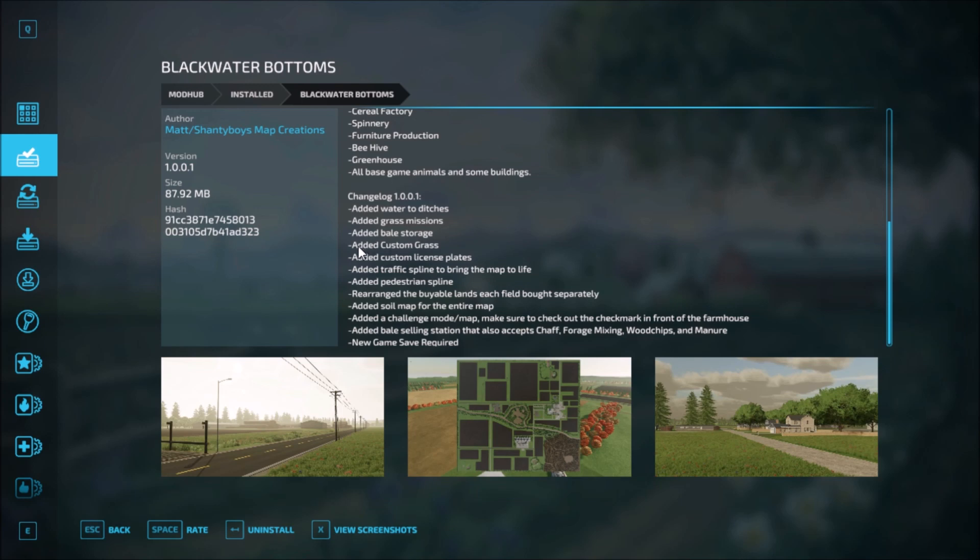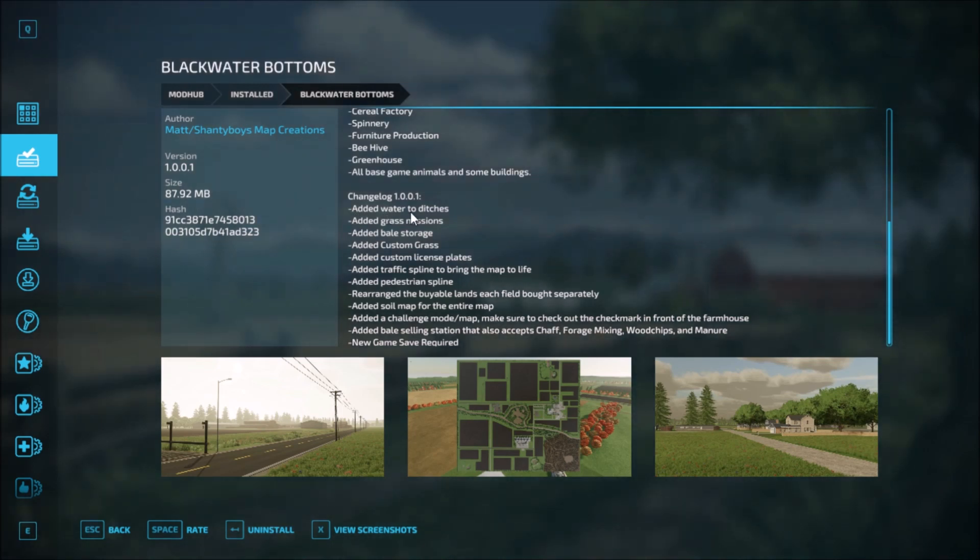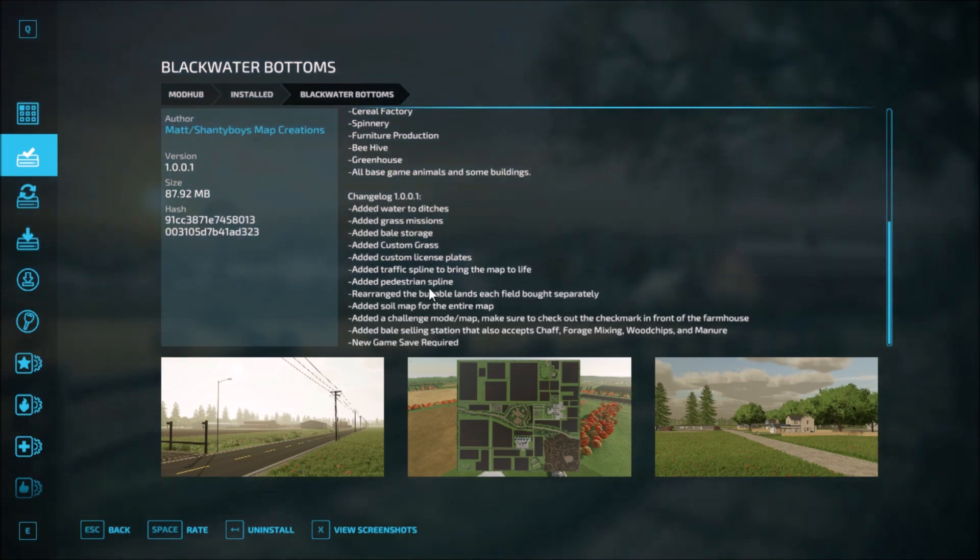So the first one is Black Water Button, and we have just one changelog. The changes are as follows: addition of water to ditches, added grass missions, added beam storage, added custom grass, added custom license plate, added traffic splines to bring the map to life, added pedestrian splines, rearranged the viable lands with each field bought separately.